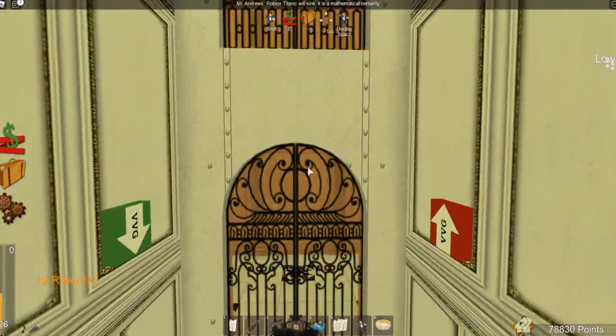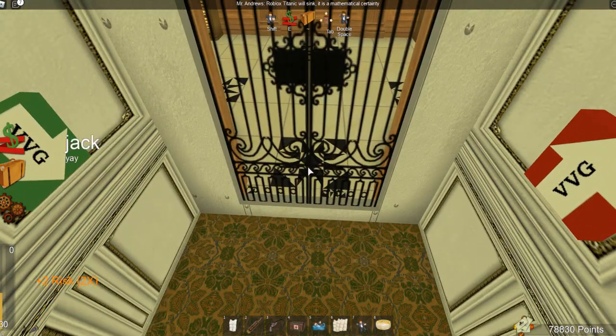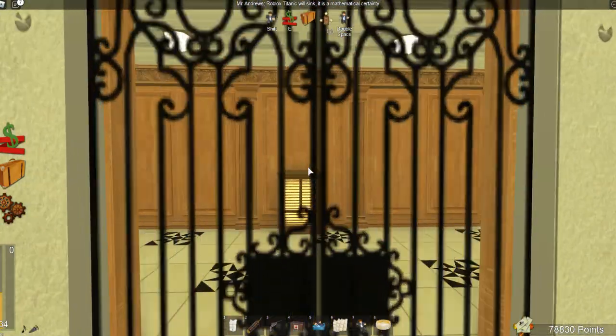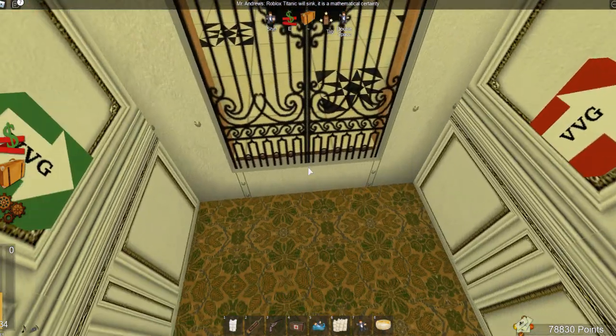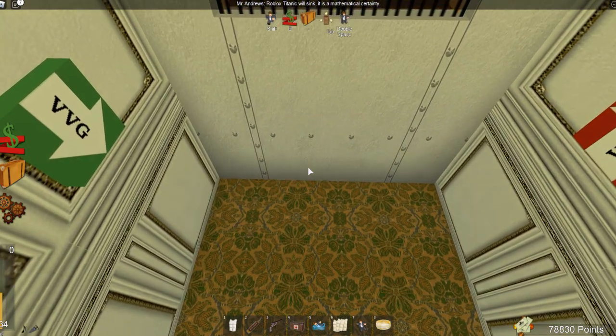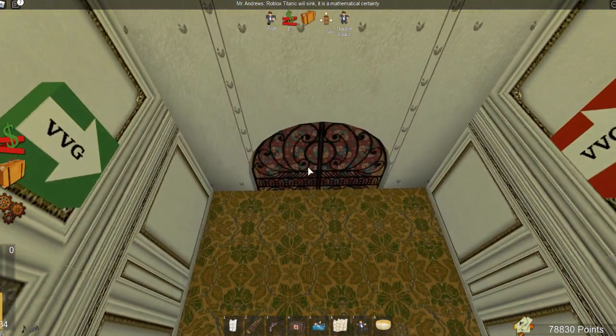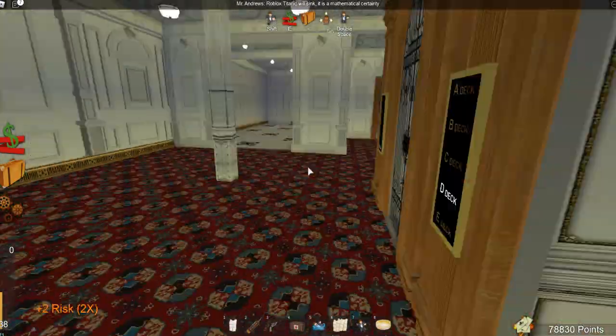Having an elevator is not very common for vessels of this age, other than the Lusitania and the Mauritania. We are on — I believe this is B deck — no, this is C deck here, and this is going to be D deck. Let's get out on D deck. There we are.